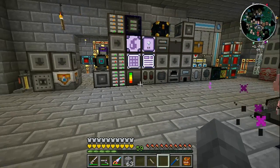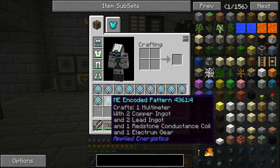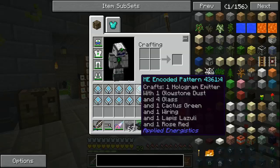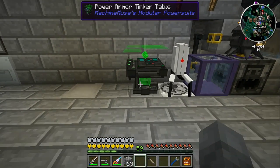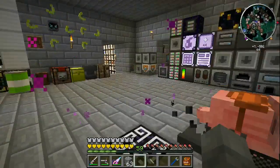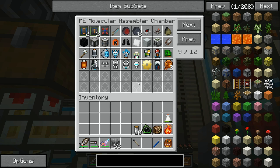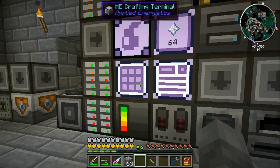Now that our power situation's under control, I think it's time to start with a new mod. I'm telling our system to make a lot of things - the next mod I want to play with is Modular Power Suits. As I said, the quantum suit probably won't last that long, and that's because power suits. All we need to do is make ourselves the power armor tinker table, which has a pretty cool interface. I'll come into our assembler here and toss in all of these patterns, including the power armor pieces and the power fist.